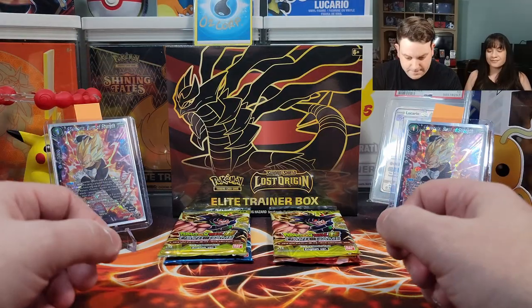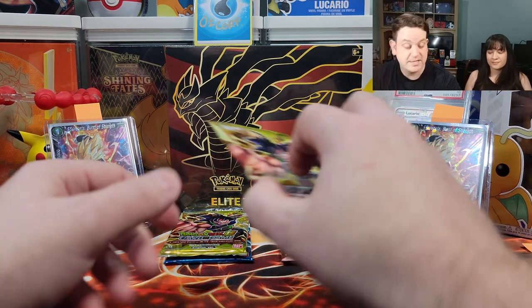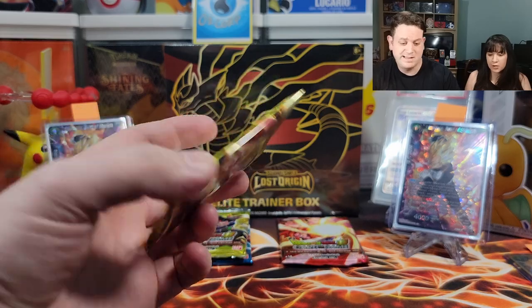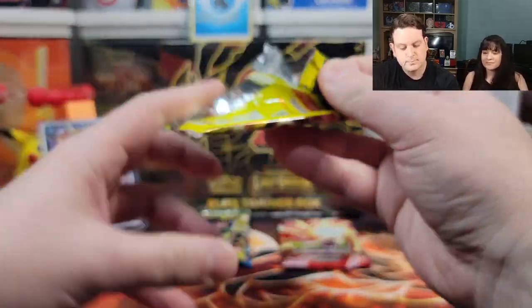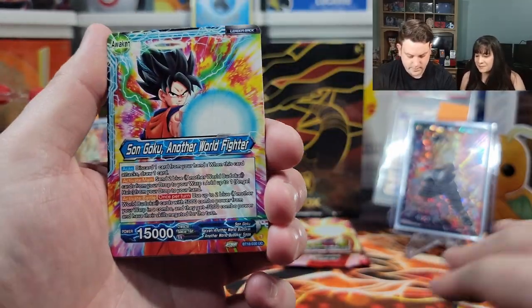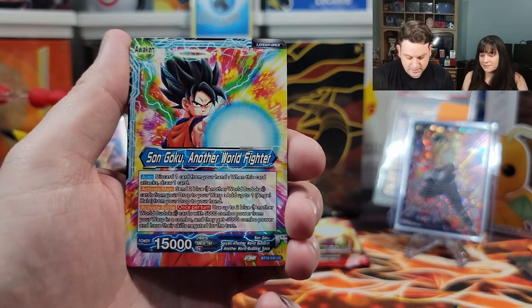Alright, we're at the halfway point. We're going to start doing the box packs because I want to end on the single packs — I've treated them as better so far. Don't jinx it! We just want good stuff — come on dragon balls, heart of the cards. I like the art on these cards. I mainly remember Super and Dragon Ball, so I don't know a lot of these characters. Anyway — Sun Goku!